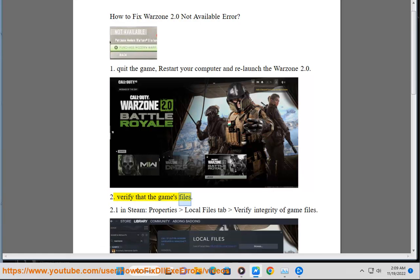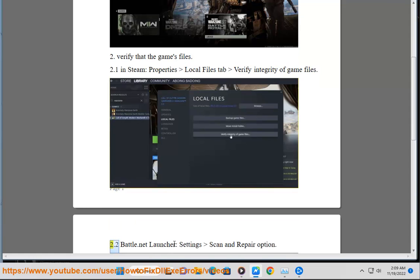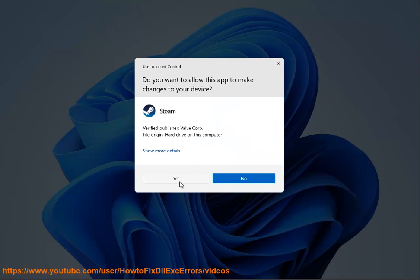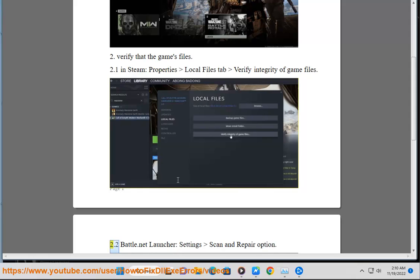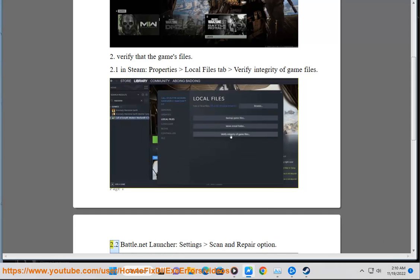Step 2: Verify the game's files. In Steam, go to Properties > Local Files tab and select 'Verify Integrity of Game Files.' For Battle.net, use the equivalent repair/verify option.